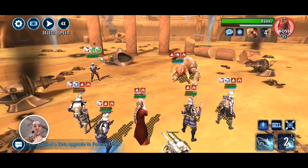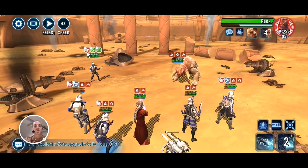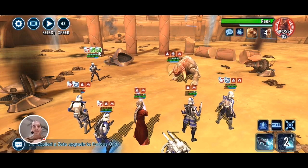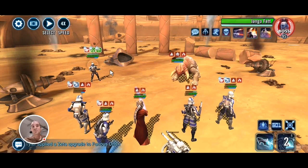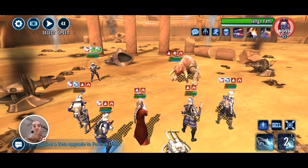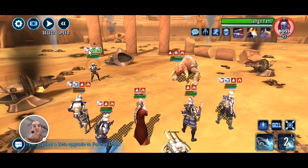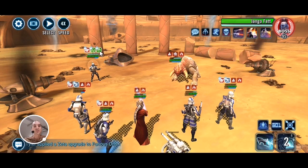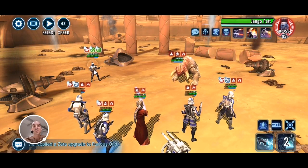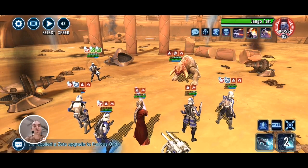After the B2s are out, it's basically a case of taking out Jango before you can take out the Rancor. You'll notice Jango is Trampled as well and has damage immunity. Because he has damage immunity, hitting him now will do absolutely no damage. Damage immunity will disappear if one of your clones targeting him has more stacks of Trampled than he does. In this case he has one stack, and so does Echo — therefore damage immunity is on him and Echo cannot damage him. The only clone that can actually damage Jango right now is Arc Trooper, because he has two stacks.